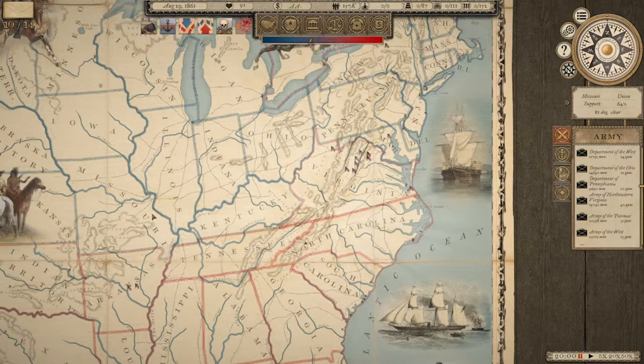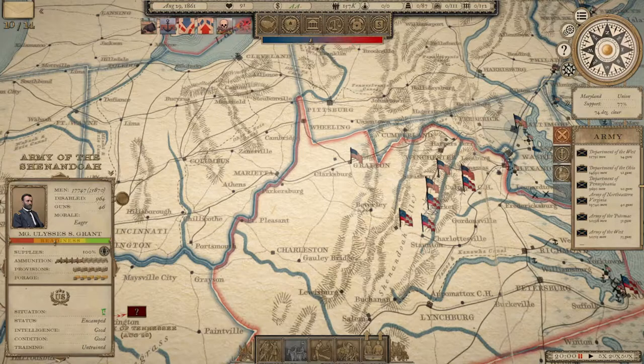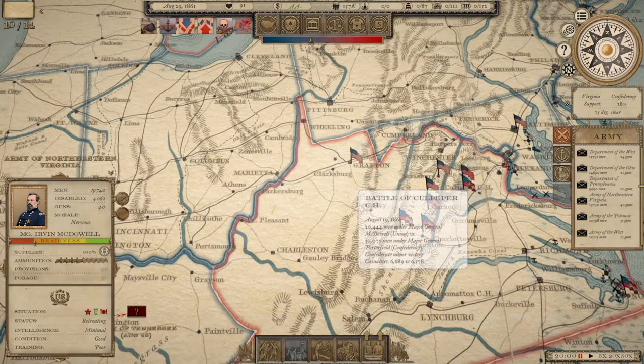Hello and welcome — j76ny here. This is episode 13 of our Union Let's Play campaign on Grand Tactician: The Civil War. Lucky number 13, and hopefully this will be the lucky day. Ulysses S. Grant with his Army of the Shenandoah and almost 40,000 men is here. Their readiness is still on the low side so I'm not going to move them just yet. Irvin McDowell just lost a battle in central Virginia — the Shenandoah Valley fight has been back and forth so far.